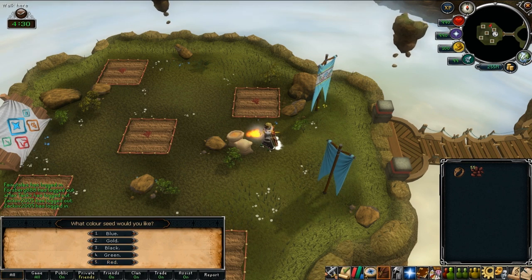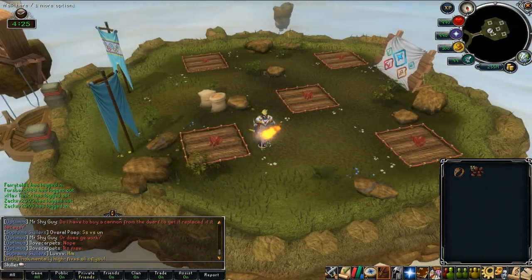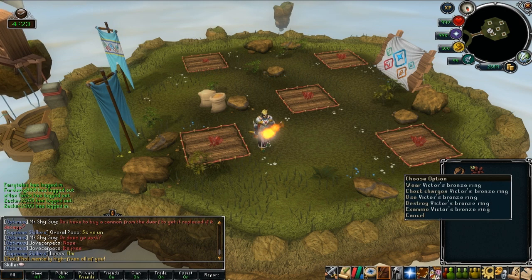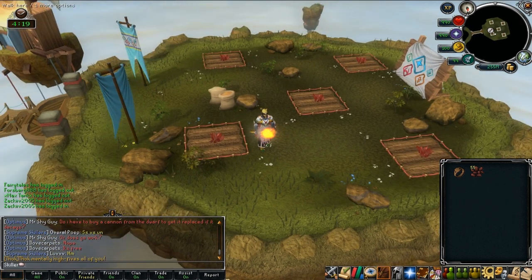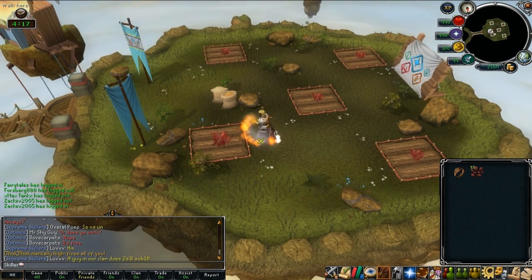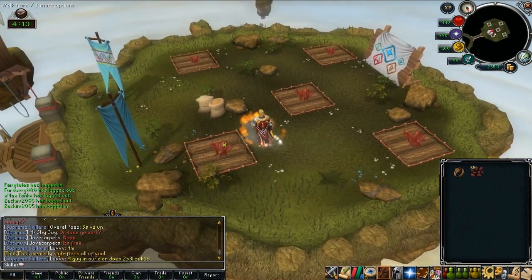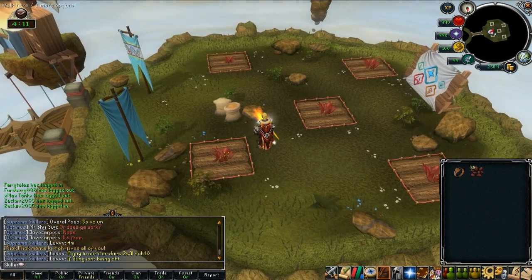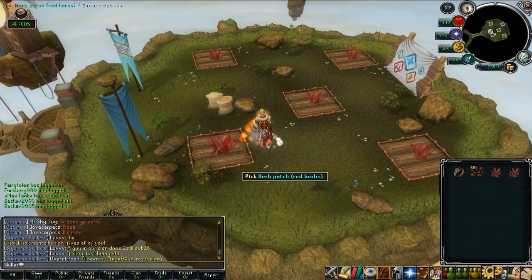Once you've done that, just stand around and wait for your first ones to grow. As you can see I've got a bronze ring in my inventory, but that's just because I'm working on it. This is my last game to unlock everything, so I've unlocked the entire shop in about an hour, which isn't bad really. And then just pretty much spam click on these patches here.